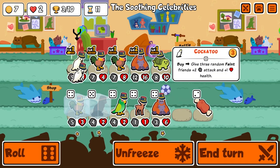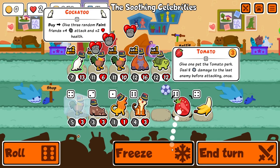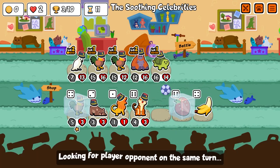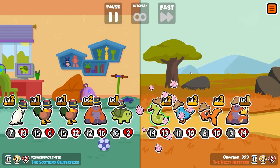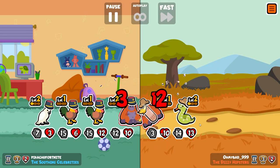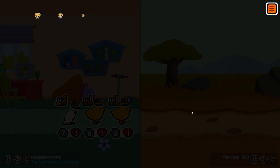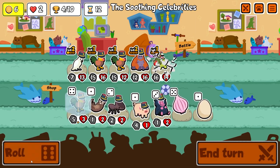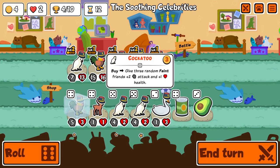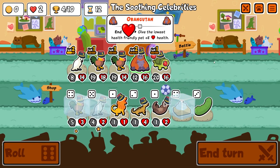Huge buff incoming here — I'm gonna get a level 2 cockatoo, it's gonna give plus 4 attack and plus 2 health to three of my dudes. I get another cockatoo there, and I save a tomato to give to our turtle next turn. Snake with the onion is a little scary and there's also banana, but we are good, we are chilling. Give a tomato to our turtle and double cockatoo — we already got the level 3 and there's a waffle there, so we are absolutely cooking.